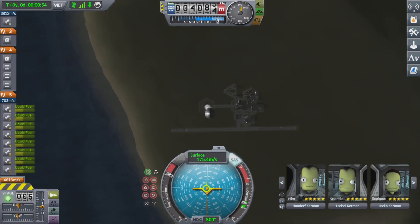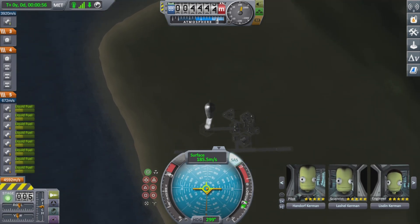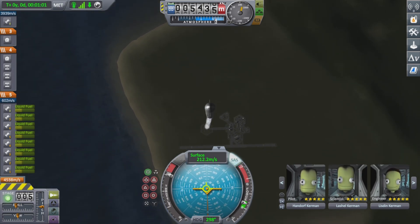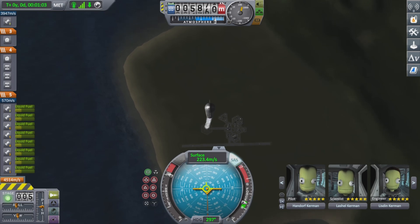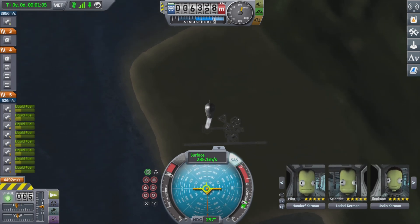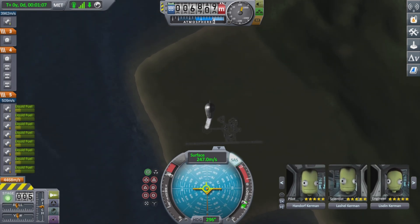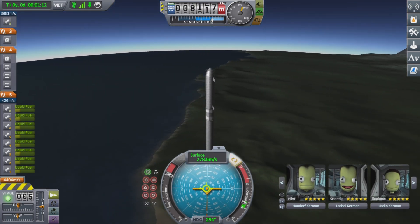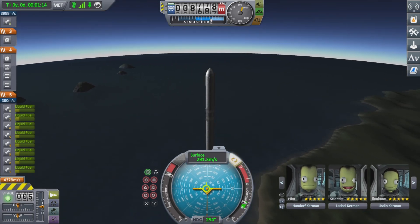We are now about 45,000 to 46,000 meters above the surface of the planet, which in Kerbal Space Program is known as Kerbin.